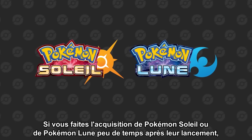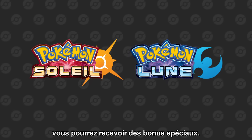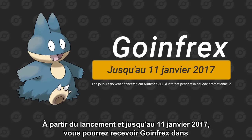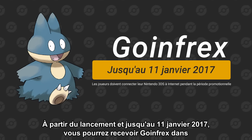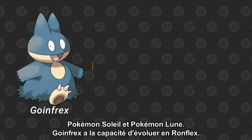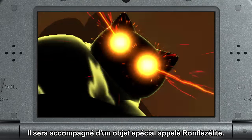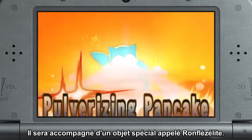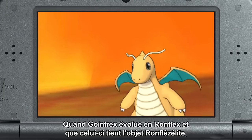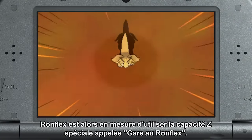If you purchase Pokémon Sun or Pokémon Moon close to launch, you can receive early purchase bonuses. From game launch until January 11, 2017, you can receive Munchlax. This Munchlax can evolve into Snorlax to go all out. It will come with a special item, Snorlium Z. By evolving Munchlax into Snorlax and having it hold the Snorlium Z, Snorlax becomes able to use a special Z-Move.